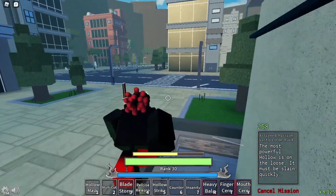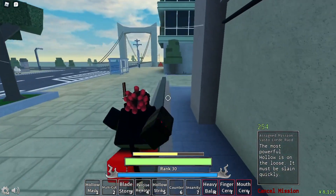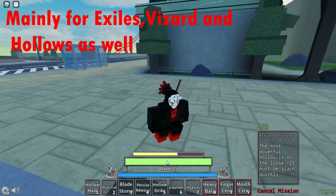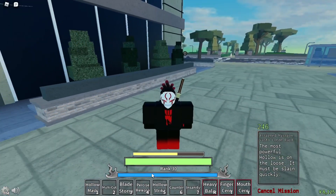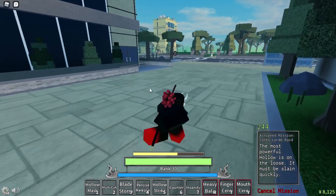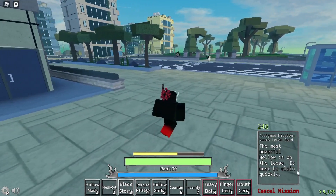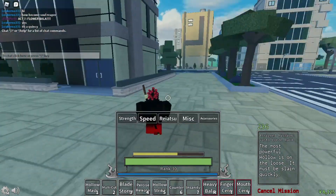This is mainly for people who are rank 20 and need to get to Hueco Mundo to reach max rank 30. In this game they added where you can get quests as exiles or bazaars again, so that's one way to do it.